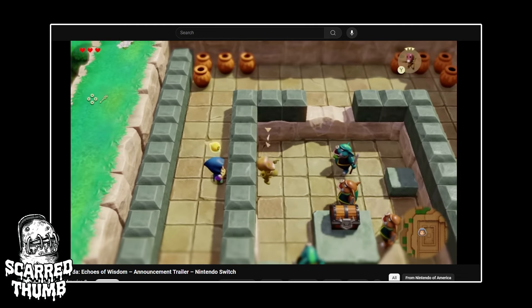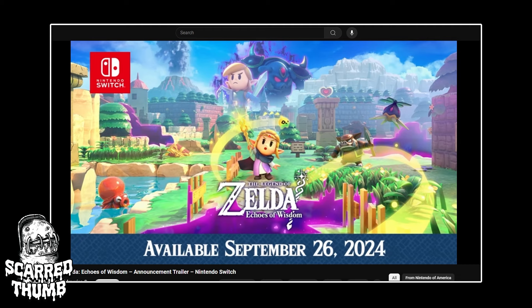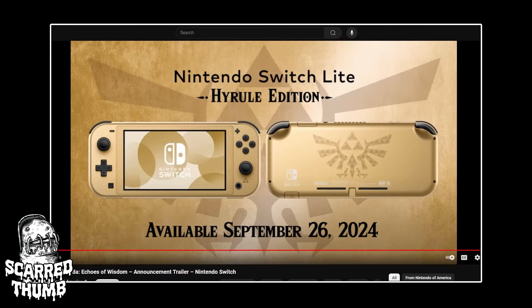I like that they've got that ghoul that screams at you. Echoes of Wisdom launches September 26th on a Nintendo Switch Lite system inspired by the game — you can buy a special edition. Nintendo really knows how to milk its fans. They know how big their IP is — 'hey, you want this light version?' It's probably some paint job that'll come off after two years of use. Honestly, a lot of people buying it will probably just never take it out of the box.